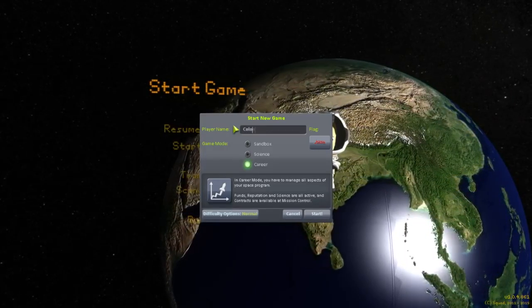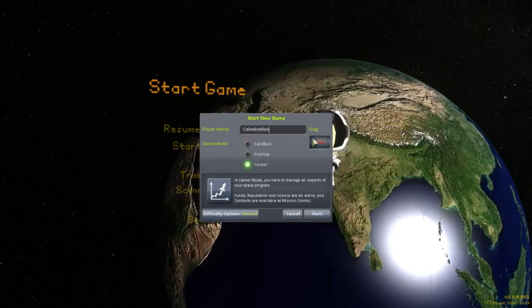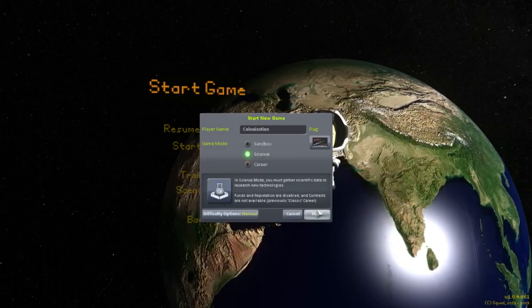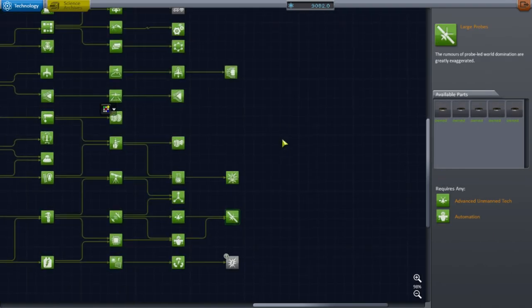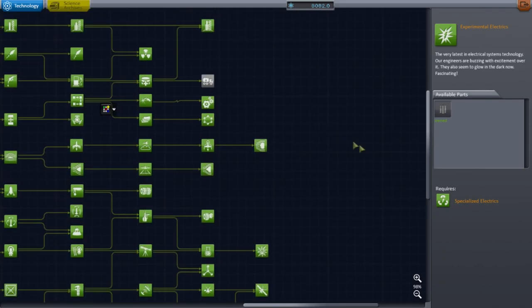The other main difference is that this will be Realism Overhaul Sandbox. Until now, the only full Realism Overhaul series I've done have been in Career Mode. What you'll see here is that I select Science Mode, but I'm going to give myself a whole bunch of science up front, unlock all the sciences so I have all the parts, and then zero out the science again so that we can still do science properly.